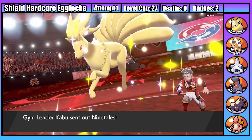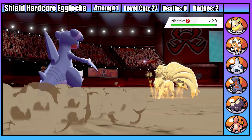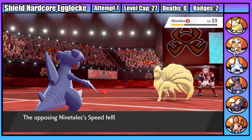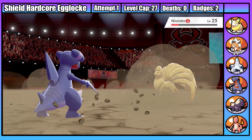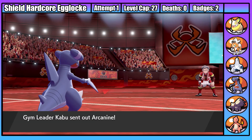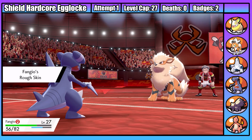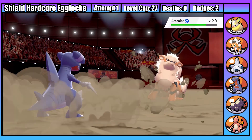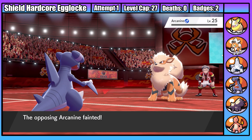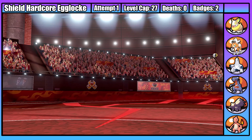Kabu starts with Ninetales and I start with Fangio. Ninetales immediately misses a Will-O-Wisp, allowing Fangio to get off a strong Bulldoze. Thanks to the speed drop, Fangio is then able to outspeed and KO with a second Bulldoze. Second is Arcanine, who goes through a Bite instead of Will-O-Wisp - which crits. Rough Skin damage and a Bulldoze do just over 50%, then Fangio high rolls on the following turn, KOing the fluffy puppy. When I equip a Berry and go in prepared, I don't actually get burned - typical.